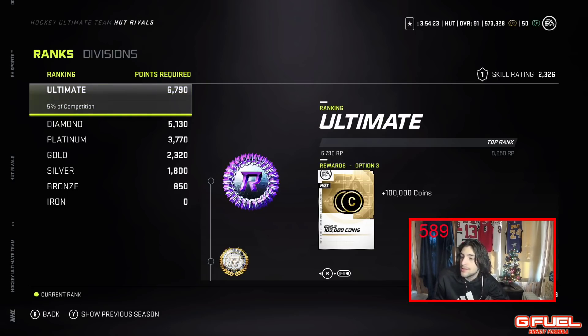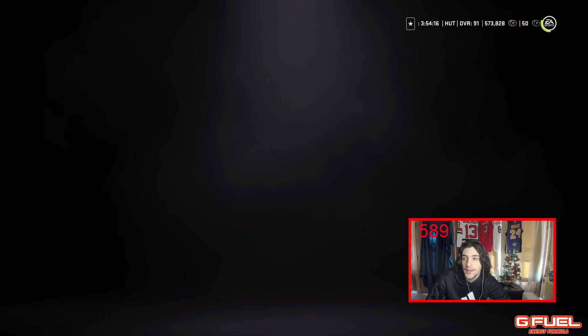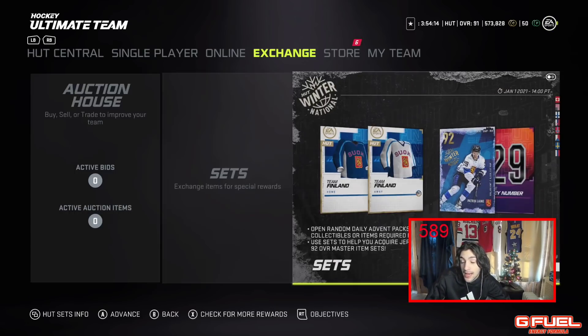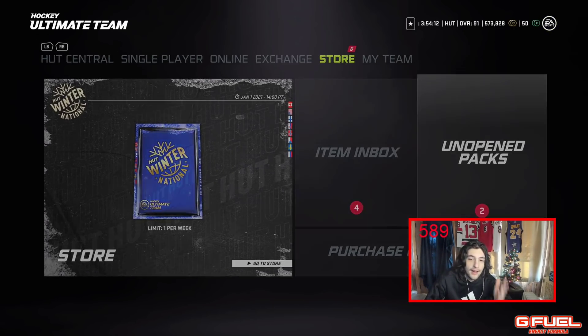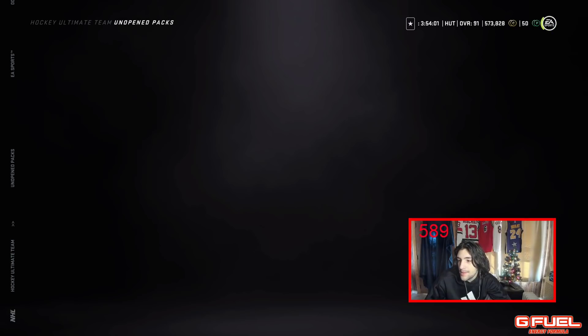That's a way to stack some coins quick. Another thing I want to mention: with your tradable packs, sell the gold cards. Sell them — there's no point trading them in for collectibles if you're not making a tradable set, because then it's just a waste. So that's my best advice.